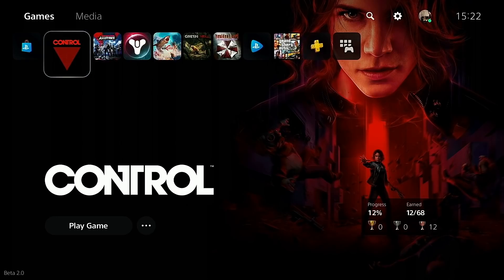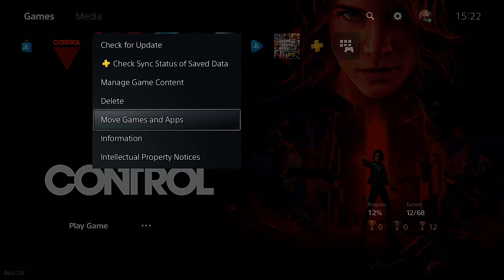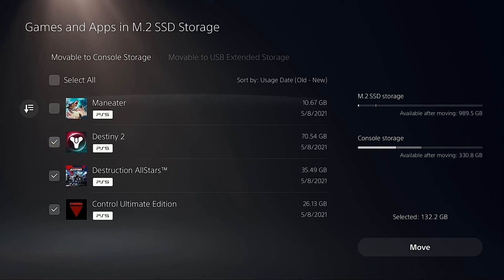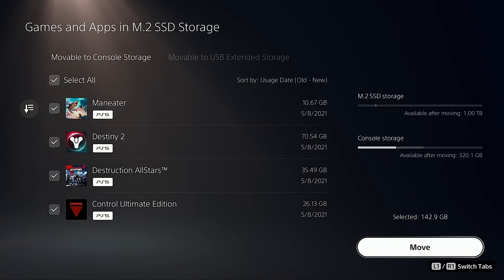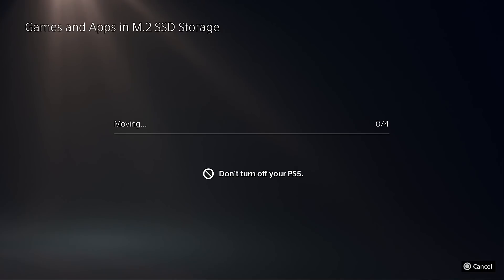Let's wrap up this video just like the others by moving the games back onto console storage. There are all four games — we're going to move them from the M.2 SSD, the Gigabyte Aorus 7000S, back onto console storage. So what have we learned? This SSD runs just as well as any of the others — it's a very good benchmark result.